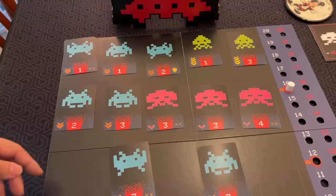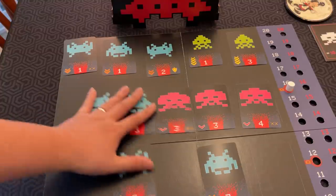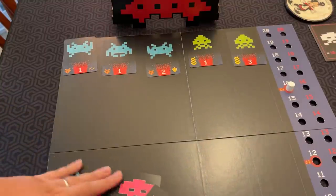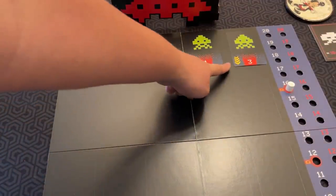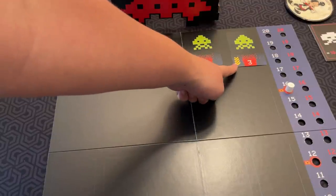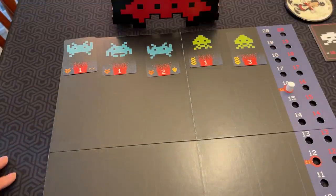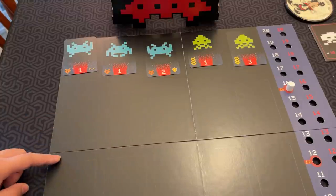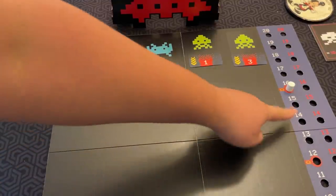Once you get down to six or fewer invaders, that round is the final assault. In this case, they all have the movement symbol - they're all going to kamikaze the planet, and they do double the damage of what they have on their card. If they hit the planet, they are considered destroyed and don't get reshuffled in. During the last round, no reinforcements are sent in when your planet takes damage, so you don't get to earn any more discs.